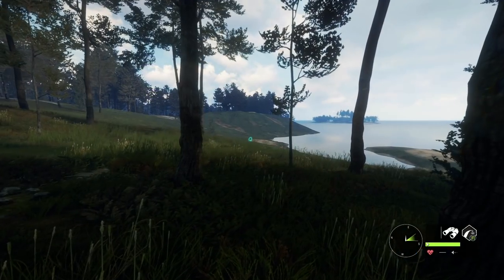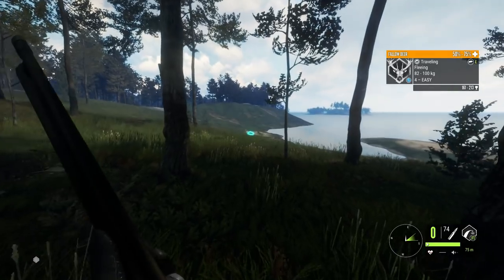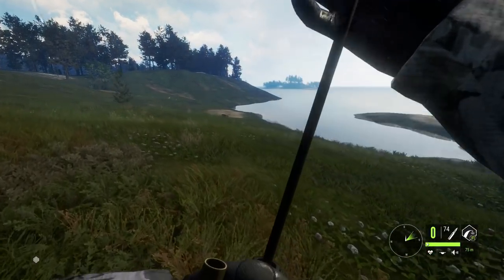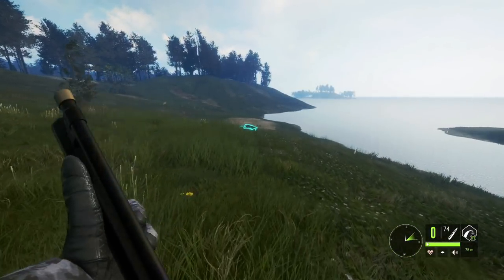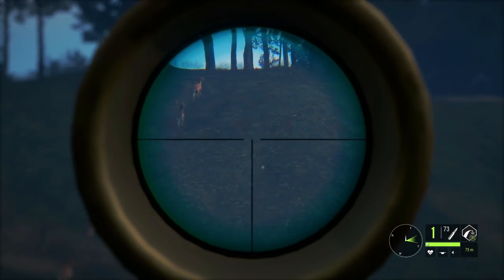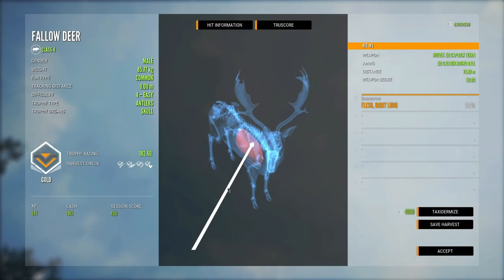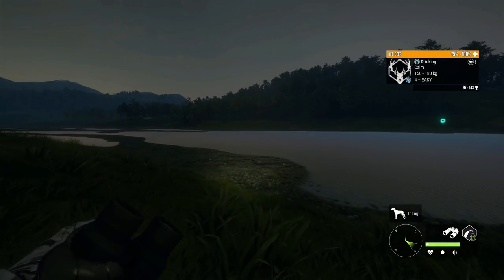We might as well try the round ball out on a fallow deer before it flees. And wow, it dropped the fallow deer as well. I'm starting to think I underestimated the power of the round ball - its biggest downside is just the range, since it only goes up to 100 meters on the zero distance. But it really did well on that fallow deer - very impressed. It was just a single lung that did that, which is beyond impressive.